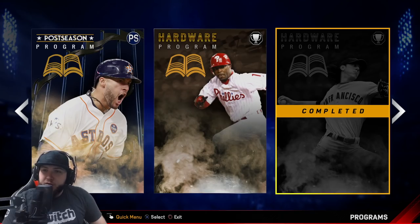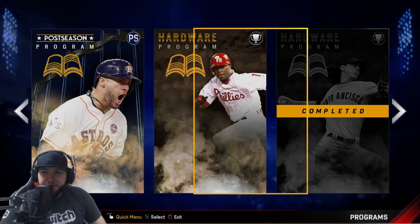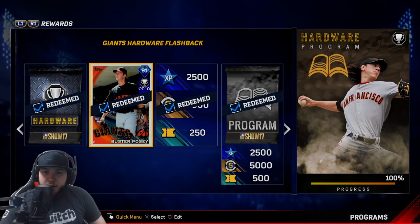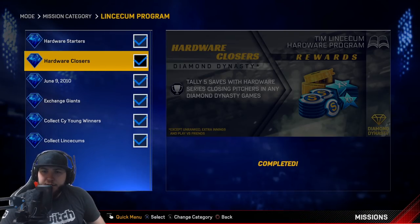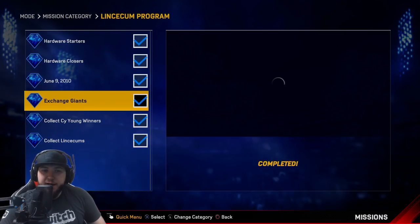I also got the new Tim Lincecum — I have completed the hardware program for him. There's also a hardware program for Jimmy Rollins, so be on the lookout for that in the future. For completing the Tim Lincecum program you get Buster Posey, a 91 version — I'm not going to use him — and then you get Timmy. The requirements to get him aren't that hard; it took me about four or five games.